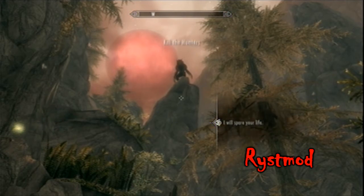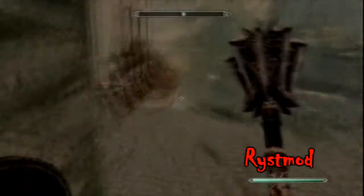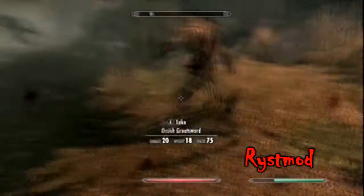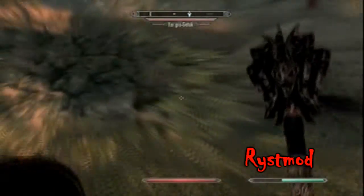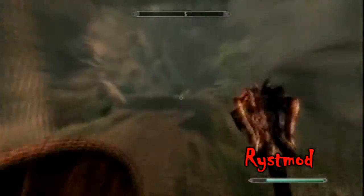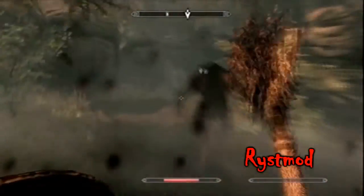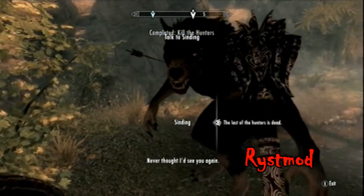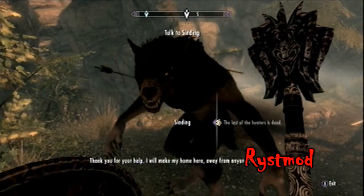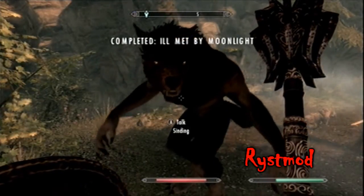We hunt together. After you finish this conversation, the quest will end, and after that happens, kill him and exit the cave.